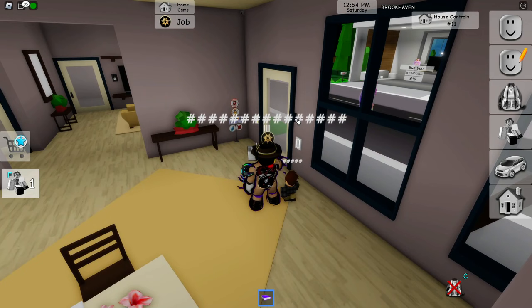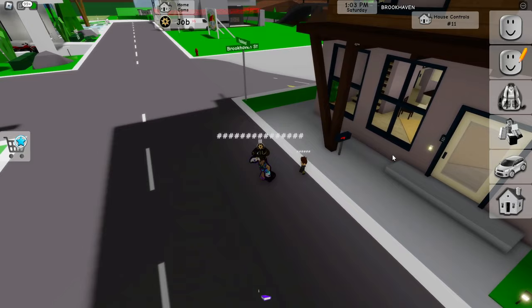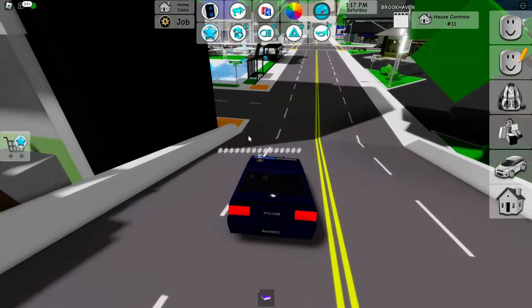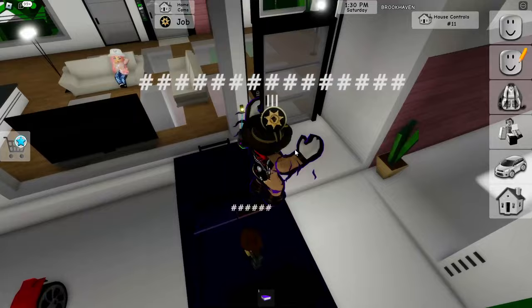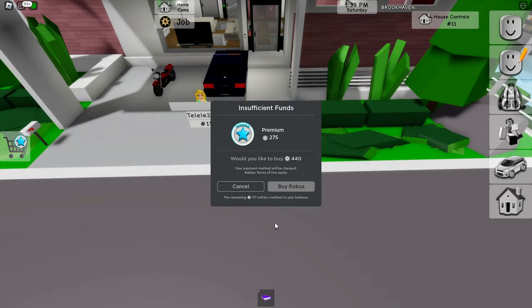Just unlock the house just like this. Now get in your car and basically drive it into another house. Do a U-turn and find another house. Now after that, go ahead and go over to Game Passes, click on Premium, and wait until the prompt pops up, then click Cancel just like that.